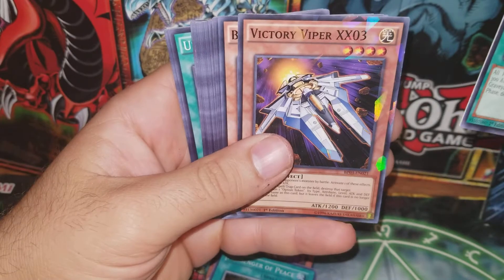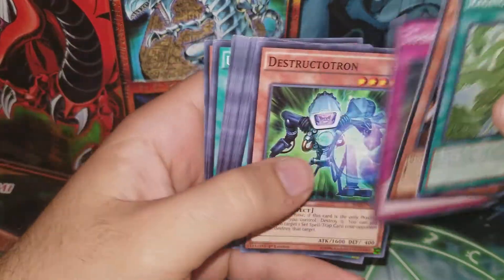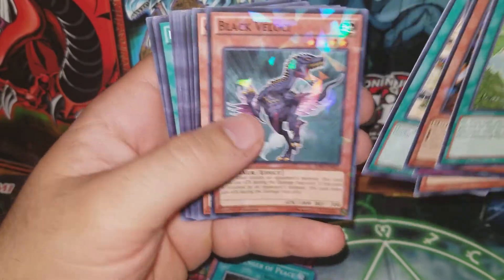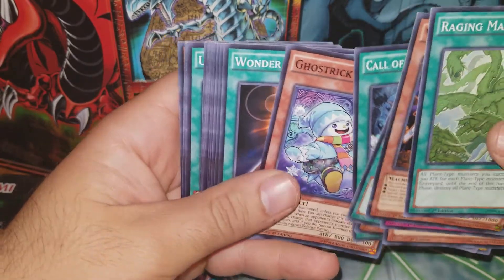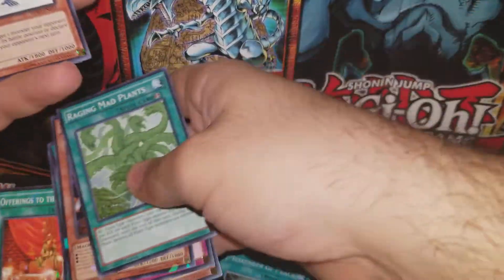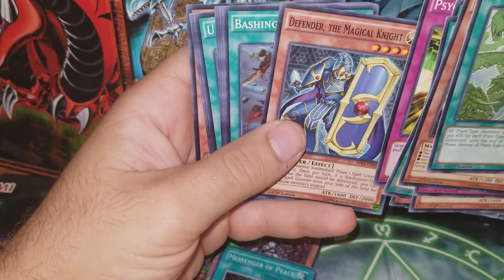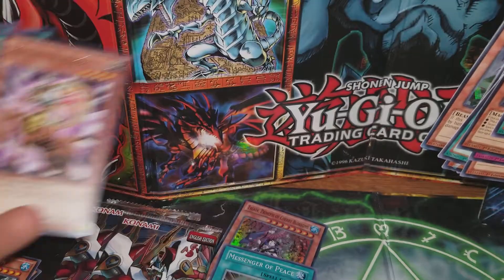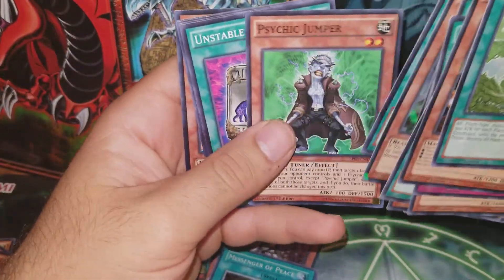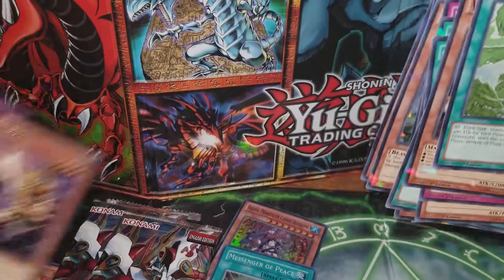We got Raging Mad Plant, Victory Viper X03, Black Voloki, Typhoon, Destruction, Earthquake, Black Voloki again, Chowlin the Prophet, Call of the Atlanteans, Ghost Trick, Jack Frost, Wonder Wand, Offerings to the Doom, Blizzard Dragon. Psychic Overlord, Defender the Magical Knight, Bashing Shield, Vampire Koala, Psychokinesis, Psychic Jumper, Unstable Evolution, Quacky Mirror, Dragon Madura. No Digusto unfortunately.